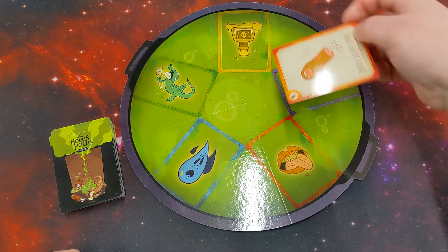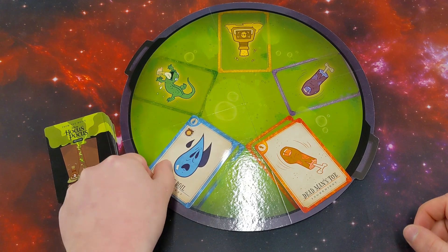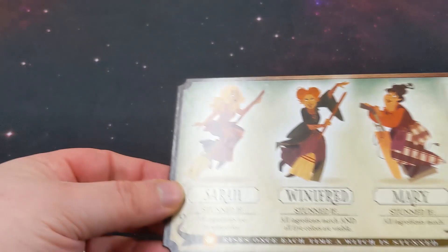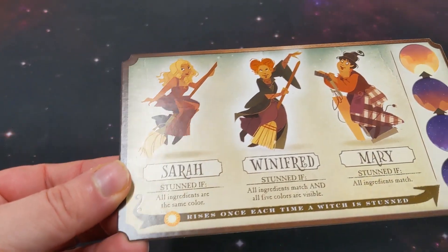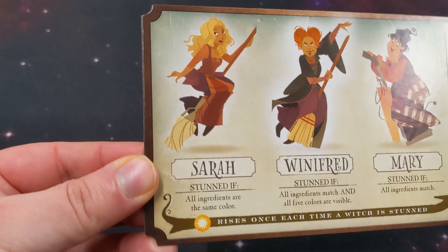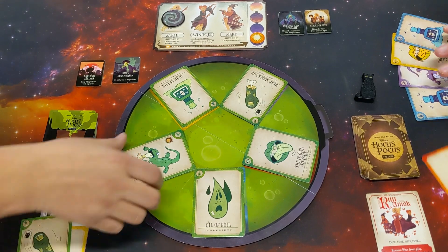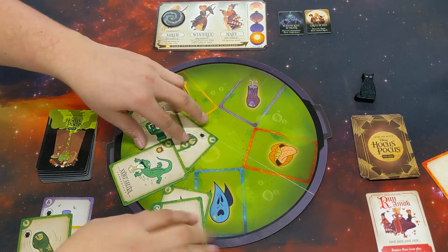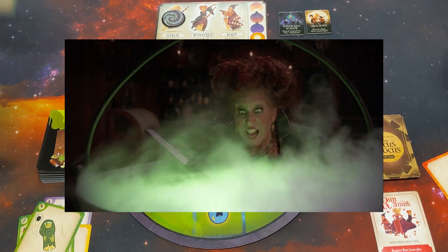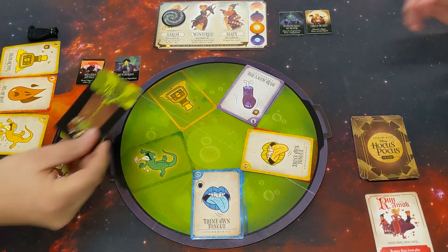Over the course of a hand you will play a card which matches either the colour or the symbol into the pot — there are five different spaces available — and you're trying to stun the witches. You've got Sarah, Winifred, and Mary on her vacuum cleaner, and they have different conditions to be stunned. Mary is stunned if all the ingredients match, whereas Sarah it's if all the colours match, and Winifred it's if all the ingredients match and all five colours are visible, so she's the hardest one to stun, which makes sense with those teeth. If you manage to do that you stun the witch and you win the round, and if you win three rounds you win the game.